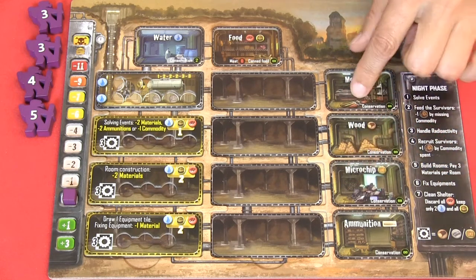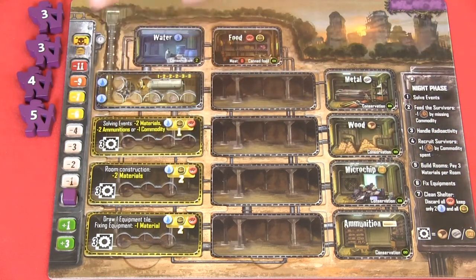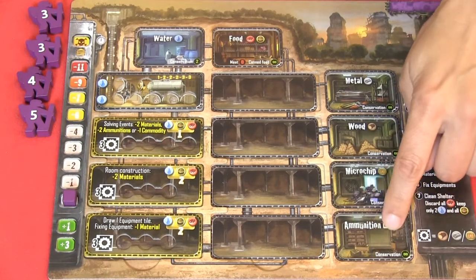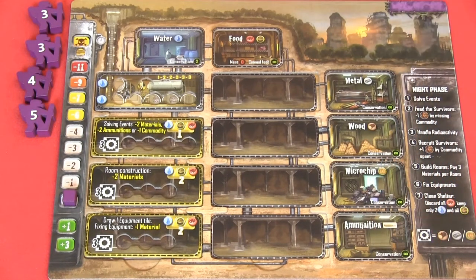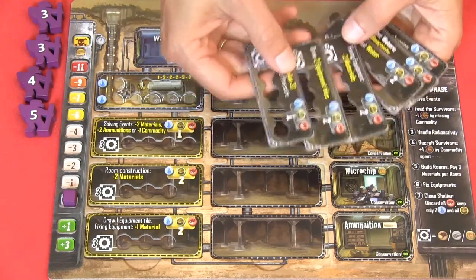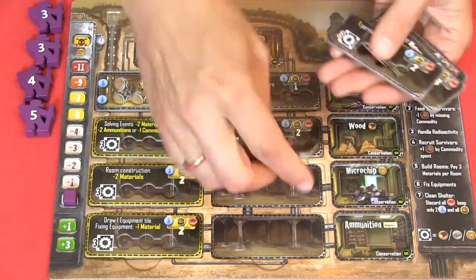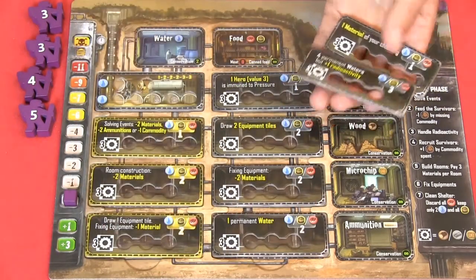These resources will be used for building rooms. Each room will require three materials, and you can combine them in any way you want when you build rooms. Here you can store ammunition, and here we have a player aid for the night phase. You will also receive six randomly built advanced rooms, and each player will have to choose four of them and discard the other two.